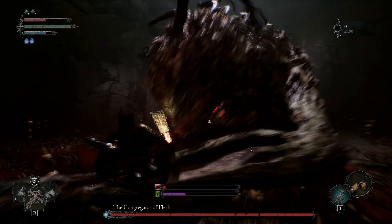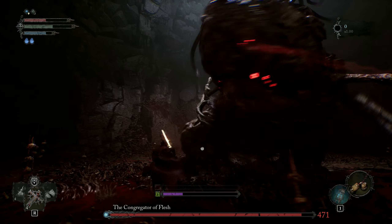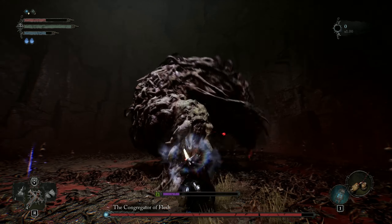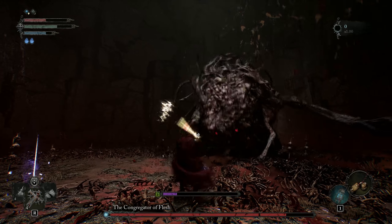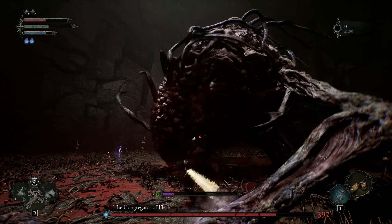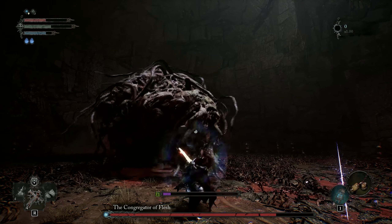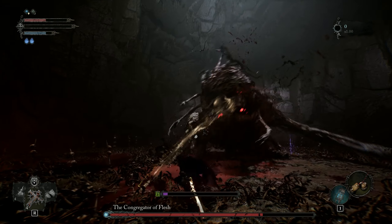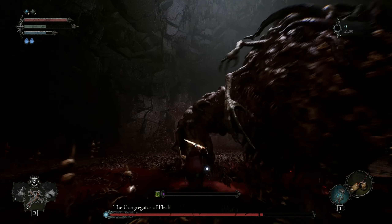In terms of positioning, I have three options for my recommendation: either directly in front of it at a reasonable distance, on its right leg on your left, or directly behind it. In front of it, it'll do either a slam or a charge forward, which will leave it wide open. By its leg, it will reach around towards you and you can dodge it quite easily, and then proceed to hit it.